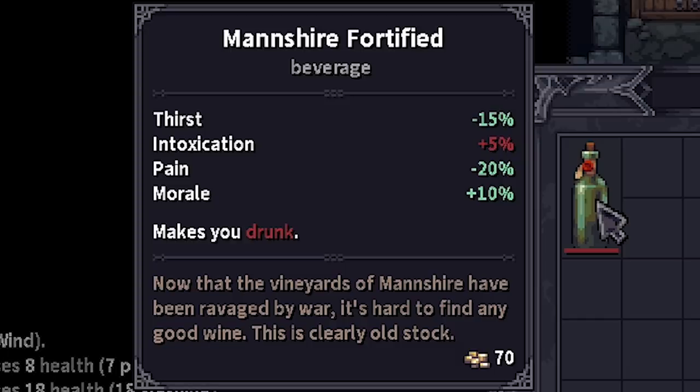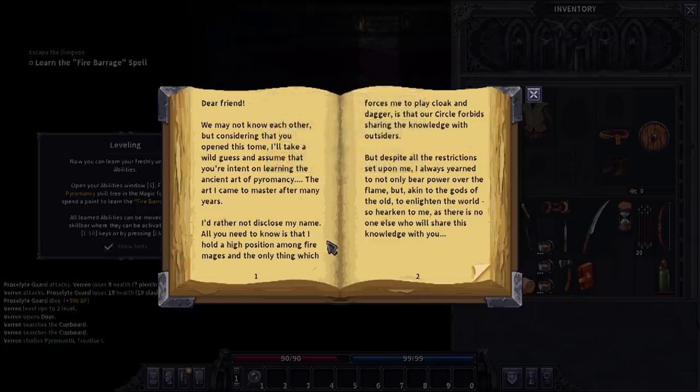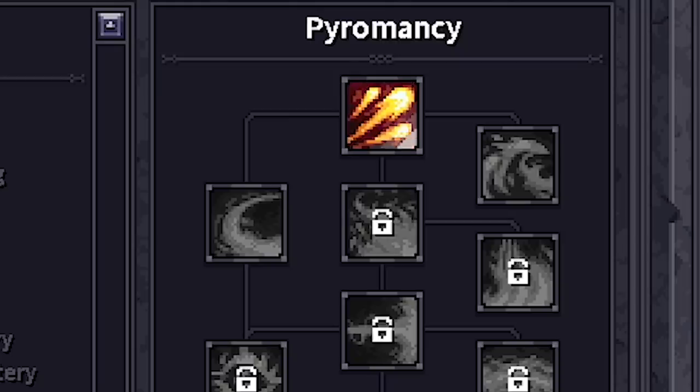Manshire Fortified makes you drunk, but gives me thirst, pain, morale. And a book on a table I'm supposed to read. We get fire barrage, ring of fire, something else. So under my many skills tabs, going all the way down: pyromancy. Look at all the fun things we have to play with.